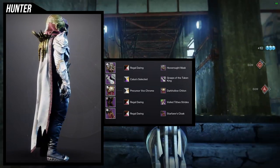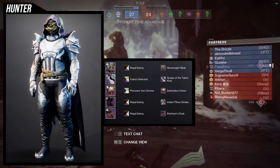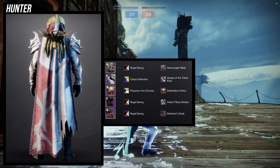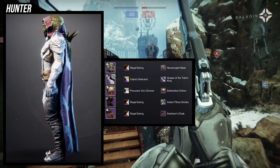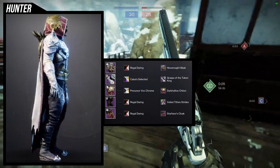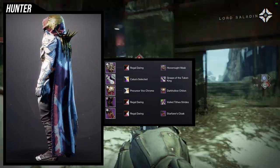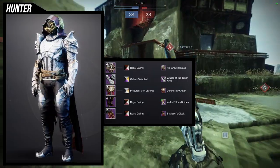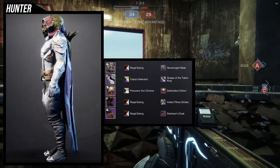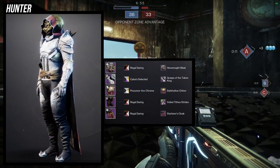I know some people will say this looks nothing like Hastur, but that's kind of the point — I took inspiration, it's not a one-to-one. If I were doing a one-to-one I'd probably use a Titan or Warlock since they have better pieces for that. Hunters unfortunately don't have a set with robes covering us. Overall I really like this set; the only thing I'd switch out is the Grasp of the Taken King since it doesn't turn completely white, which clashes with the very white Dark Hollow Chitin.